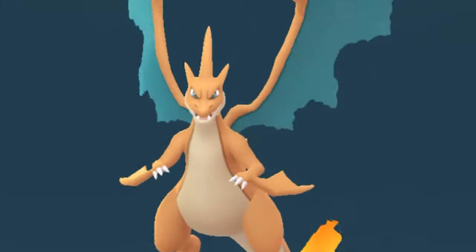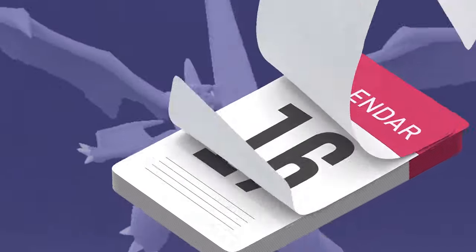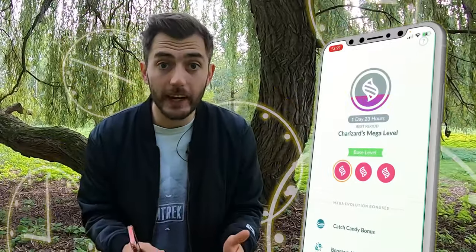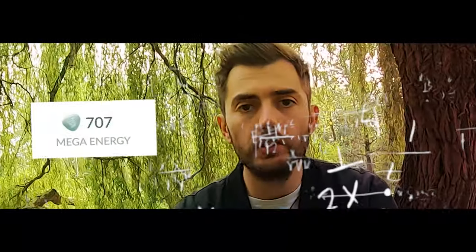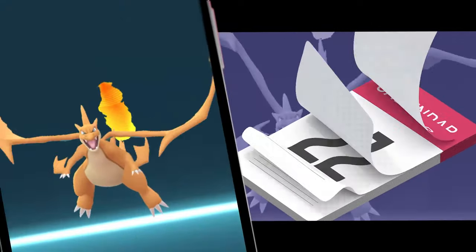To reach the max mega level you need to mega evolve your Pokémon at least 30 times. Importantly, you can only increase your mega level progress once a day per Pokémon, so you'll need to mega evolve the same Pokémon over 30 different days — which is a grind. According to my calculations, it would cost a total of 900 mega energy to mega evolve the same Pokémon over a period of 30 days.